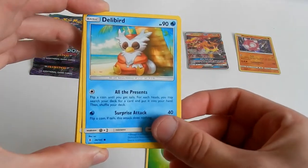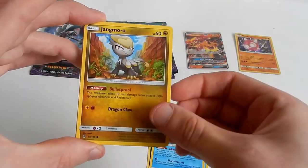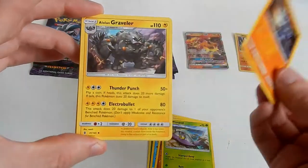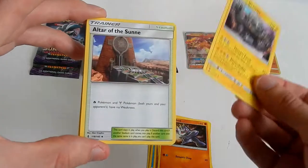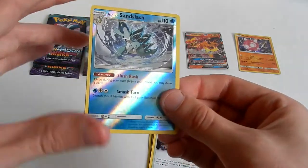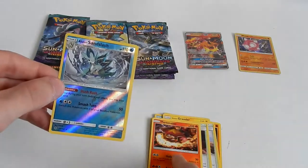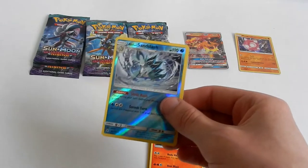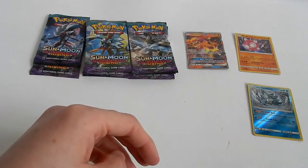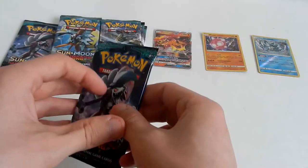Leaf energy — or grass energy, however you want to pronounce it. Delibird, Wishiwashi, Jangmo-o, Wimpod, Machop — lovely dabbing action there. Alolan Graveler — not so much dabbing action! Altar of the Sun, Altar of the Moon, and an Alolan Sandshrew holo reverse rare — awesome! And a Turtonator, to go with the Turtonator GX — nice! Not that many pulls, but hopefully more to come.